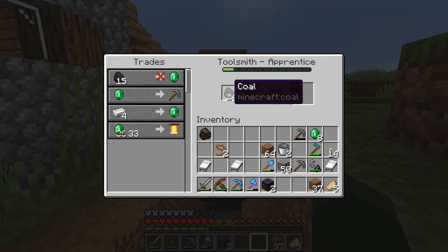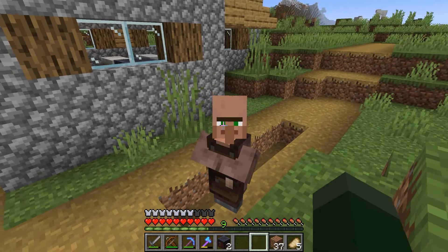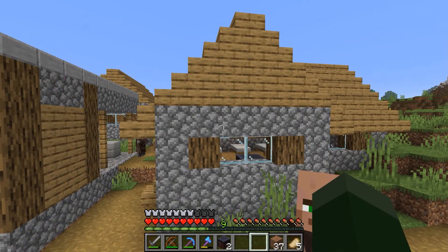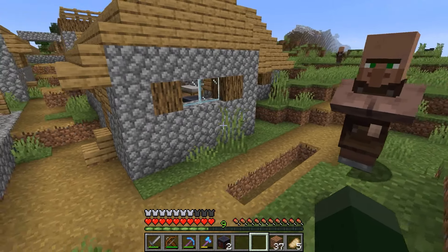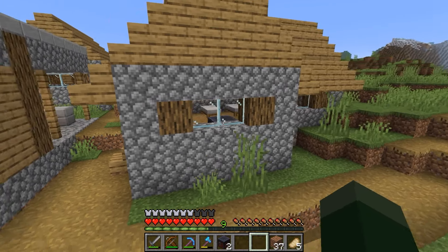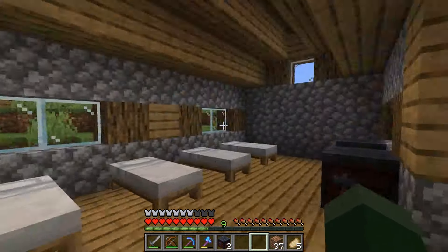When there's an X like that, it means he doesn't have any more stock for that trade currently. I think when it's nighttime he'll go to his bed and then he'll be able to go to one of these tables and restock the next day.